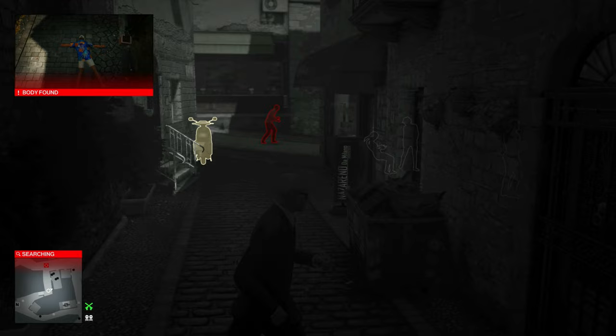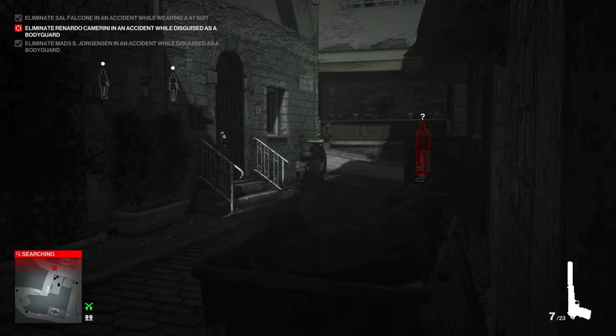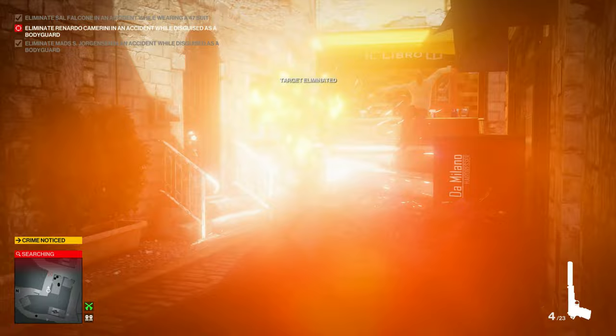Shoot the gas tank on the moped, and once he's close enough we'll unload a bunch of bullets in there to make sure it explodes again. Then run down to the boat exit in the harbor.